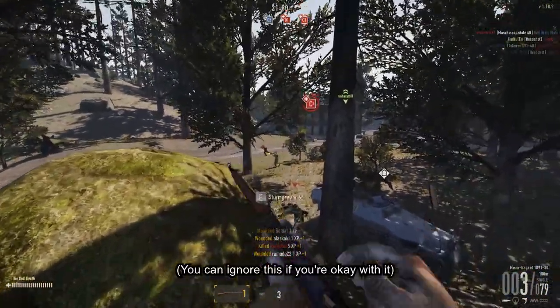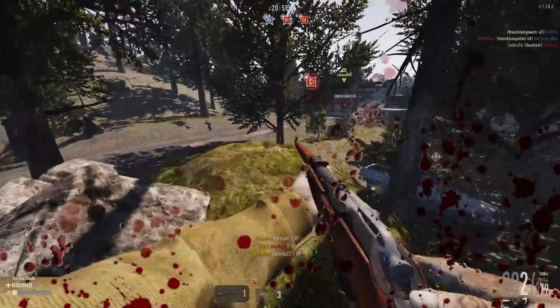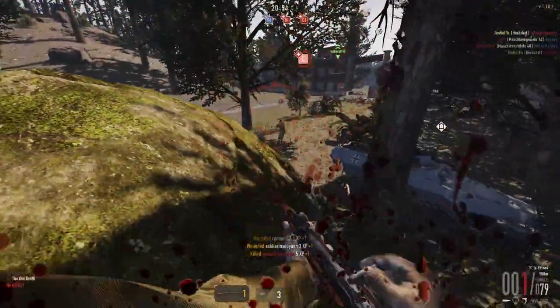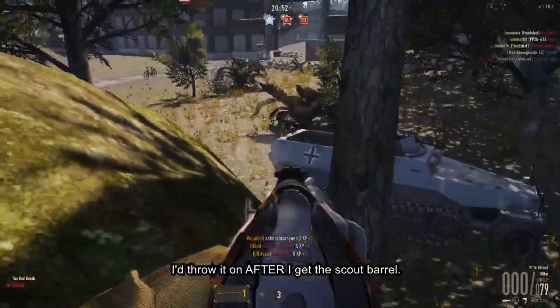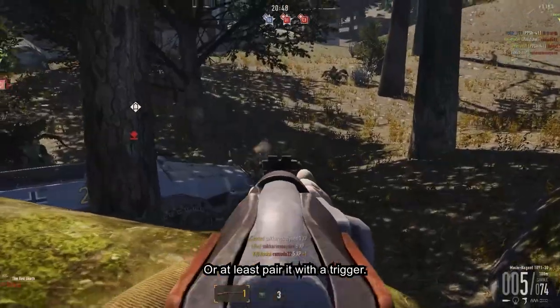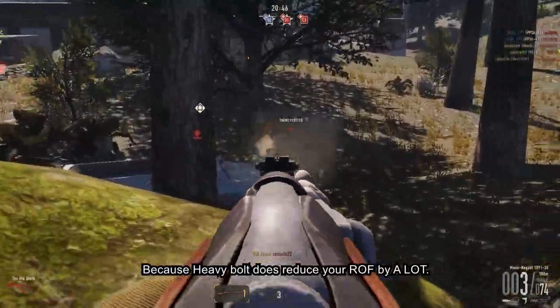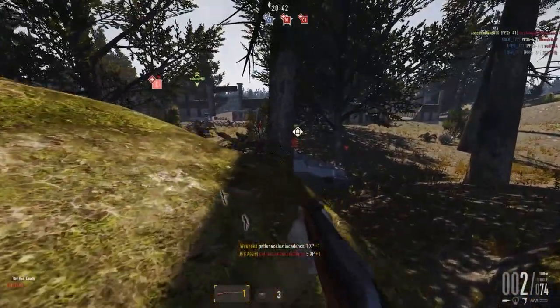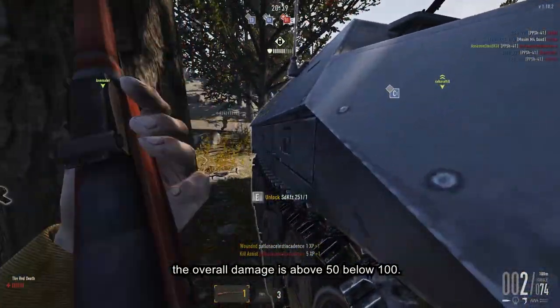Nothing to address? You can ignore this if you are doing well. A lot of players like to throw on the heavy bolt before they get the Scout barrel. It's fine, but for me I throw it on after I get the Scout barrel — at least paired with a trigger — because the heavy bolt does reduce your rate of fire by a lot, especially if you're not opting for a trigger. The overall damage is still above 50 but below 100.